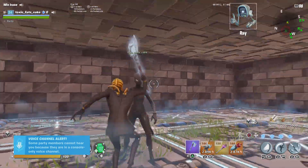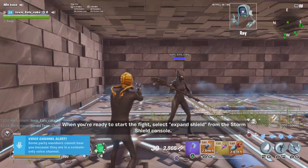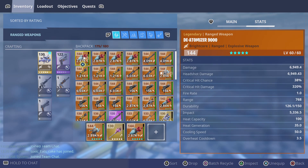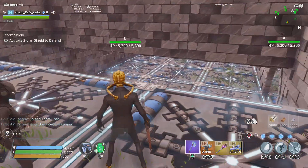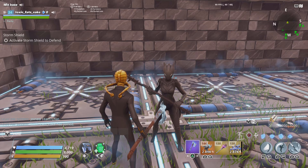Now that you've loaded into your friend's Stonewood base, you will drop them — you will drop them the guns that you want to duplicate. I'll duplicate all of my Deoplamizers. After you've dropped all the things that you want to duplicate, you will go into your options.